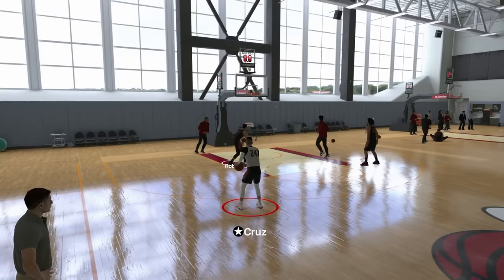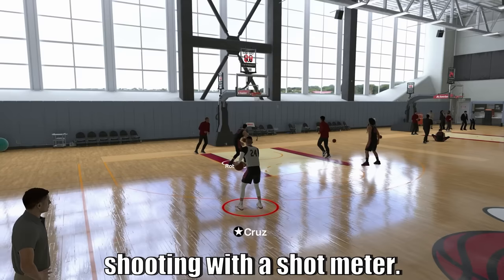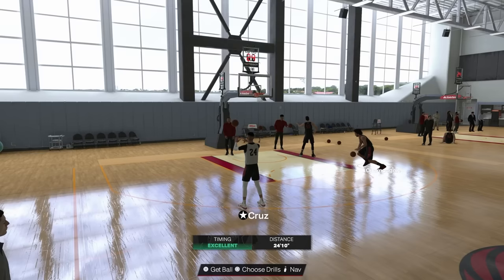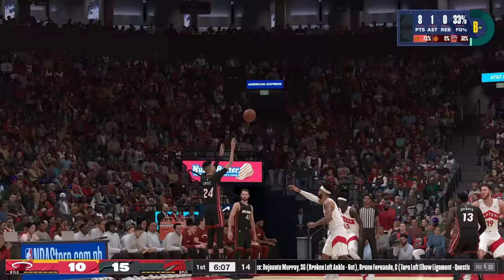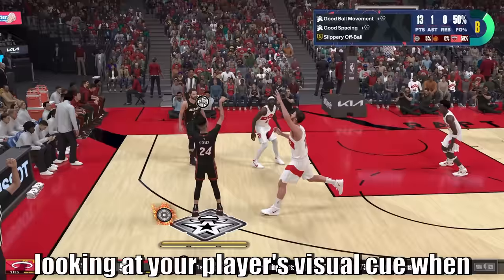There's nothing that's definitively the best cue — just try them out and see what you're most comfortable with, and make sure that it matches up visually with how your player shoots. I personally use the push setting. You may also want to consider removing the shot meter when shooting, as it provides a significant boost. This means you'll have to pay attention to the visual cues of your jump shot. I'm not even looking at the ball — I'm looking at the position of my player's body. Once his body straightens out, that's when I know I have to shoot.